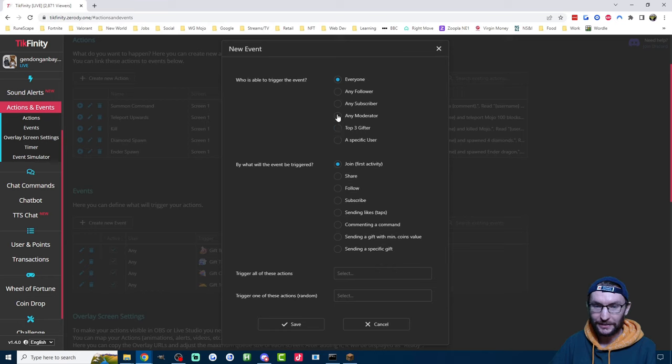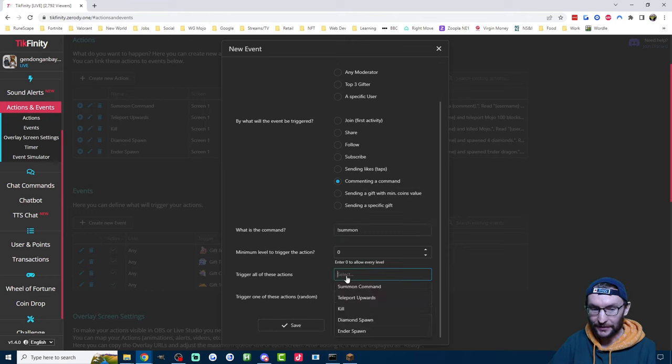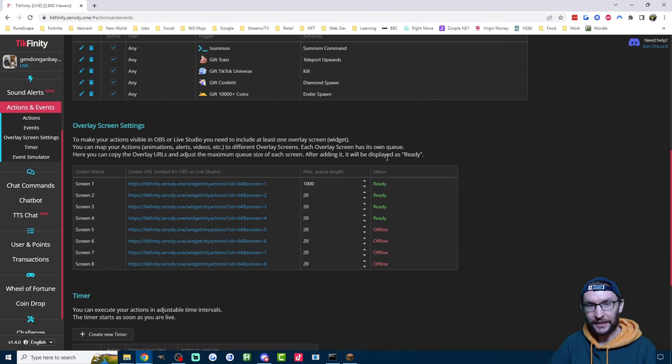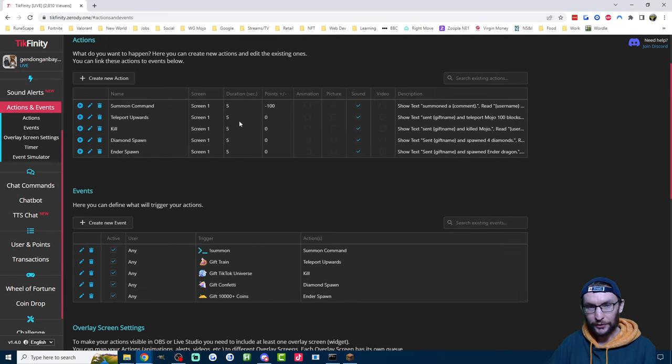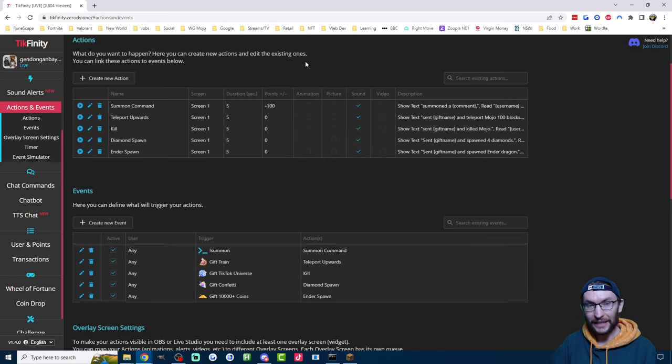Now we need to set up the actual command — it's '!summon.' Create a new event. You could limit this to followers, subs, mods, or top gifters, but I'll leave it to everyone because it's already restricted to people who've sent 100 coins and above. Click 'commenting a command' and the command is '!summon.' Leave the level on zero, choose the summon command action, and press Save. Make sure Screen 1 is added to your streaming software. Note that you can't test this with the play button this time — because it would try to summon '{comment}' which doesn't exist in Minecraft. You either have to test this on your own live stream or on somebody else's live stream.